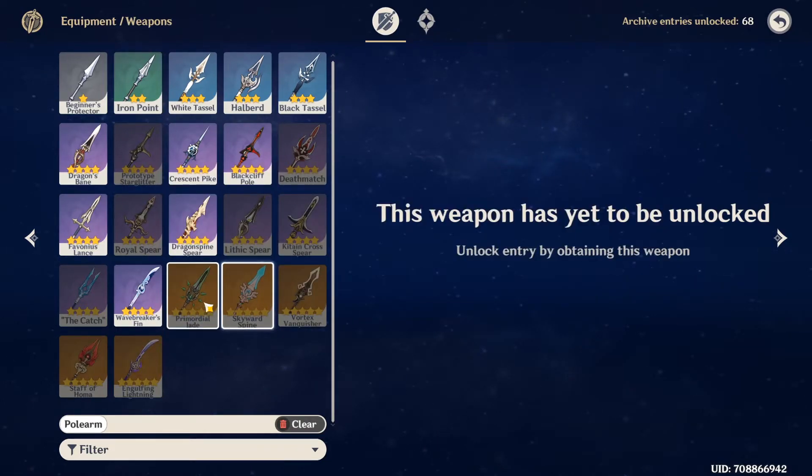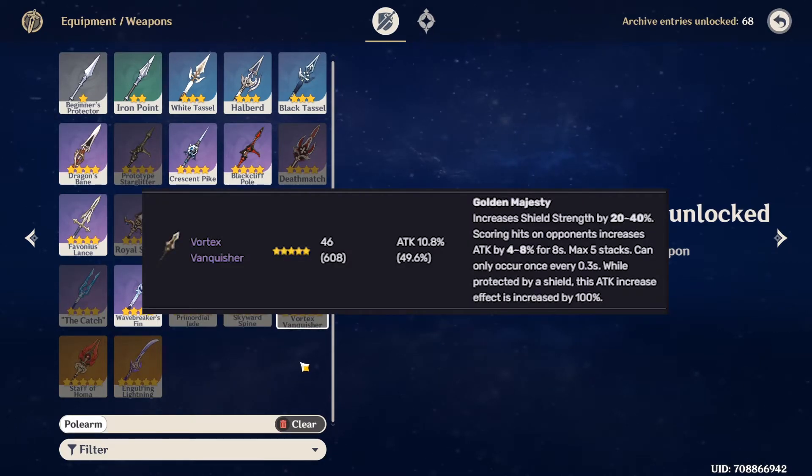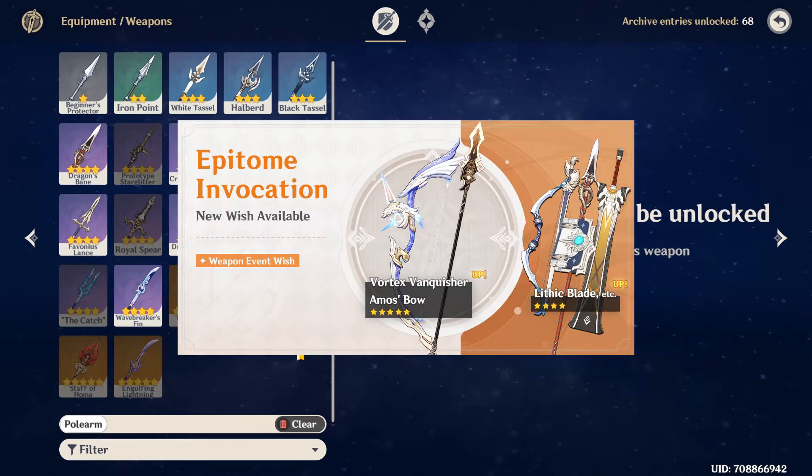Those two are also quite accessible to free-to-plays as they're on the standard banner. The Vortex Vanquisher still has a pretty high base attack and also has attack percent as its substat, meaning Vortex Vanquisher may also be pretty good on Shenhe, but this was a limited weapon and was considered pretty bad, so you might not have it. It is coming back in 2.4, so if you didn't get the new weapon — which I'll talk about in a bit — this weapon might be good for her.